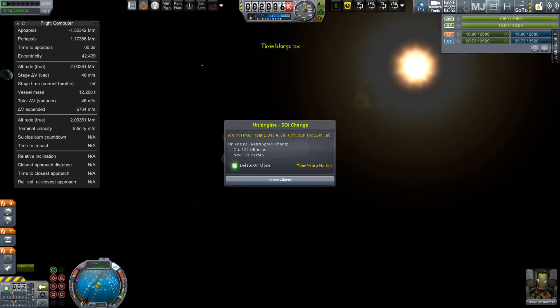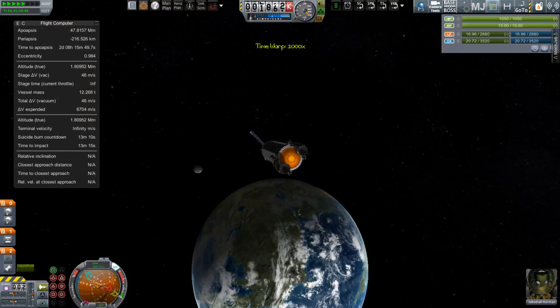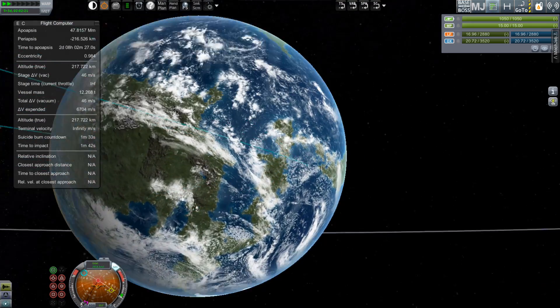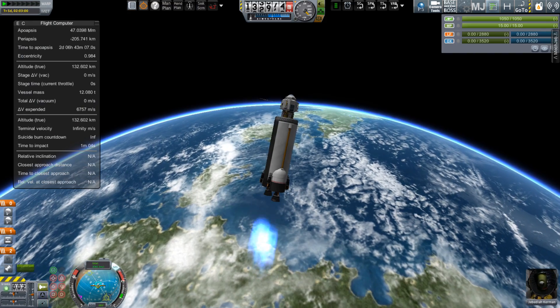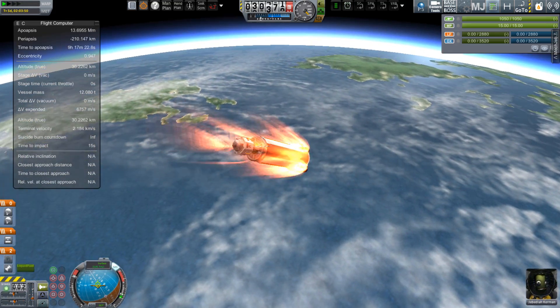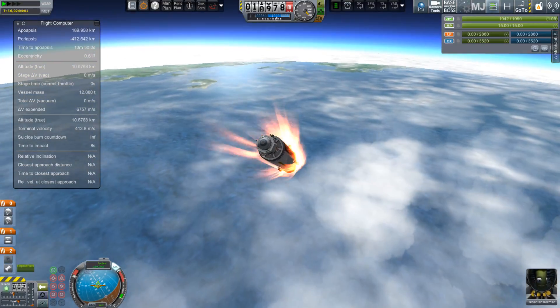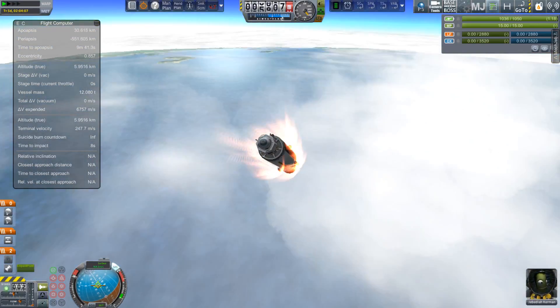I used up the last little bit of fuel that was in that stage just to slow down the tiniest bit, and then flip over so that the engine itself can be like a heat shield for my re-entry. Once through the hot part of the atmosphere, we drop that away, open up a couple chutes, and head down to the water. The landing gear was in case we hit land, but we didn't.